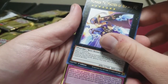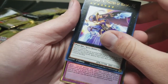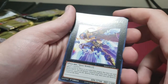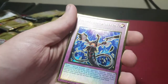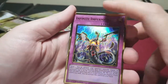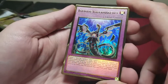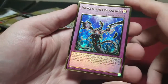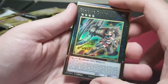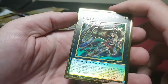Silent Honor Dark. Drowning Mirror Force. Starlight Junction. Number 74 Master of Blades, and Infinite Impermanence — my second one. That's always a good pull. Chalice — Forbidden Chalice, another good reprint. I actually picked these up right before this set came out. Not regretting it — I like the gold but I'm probably gonna stick with the supers. I have a couple friends that might need these though.